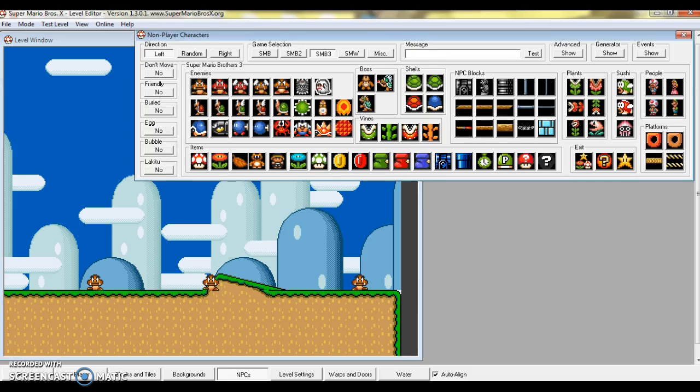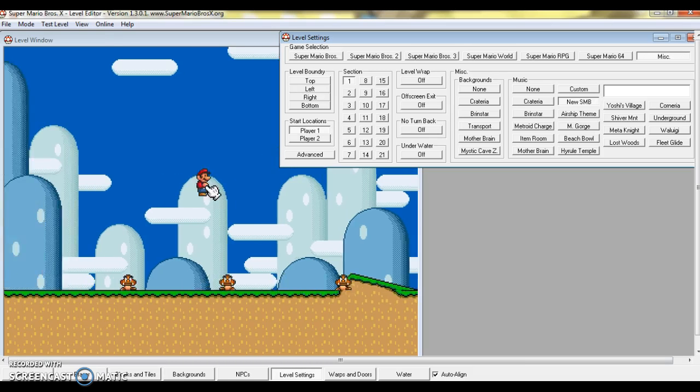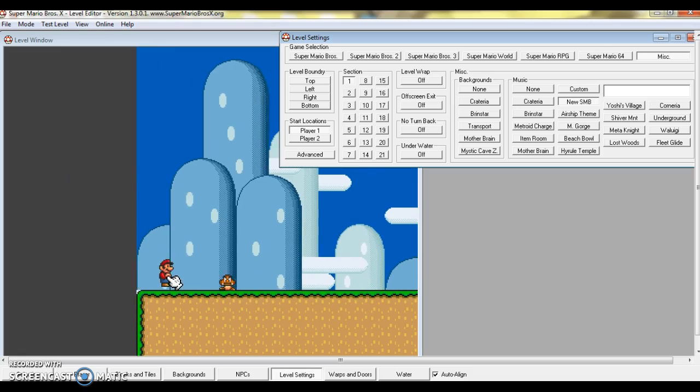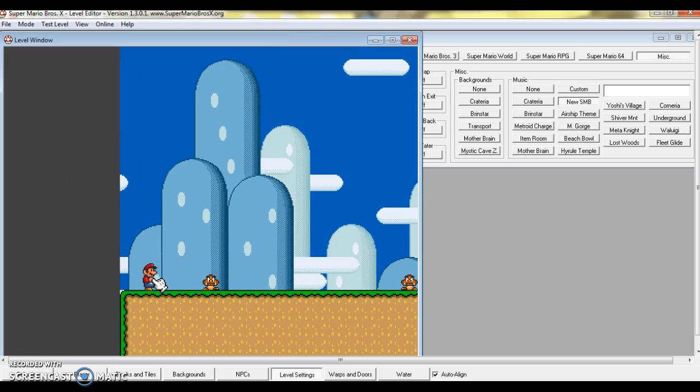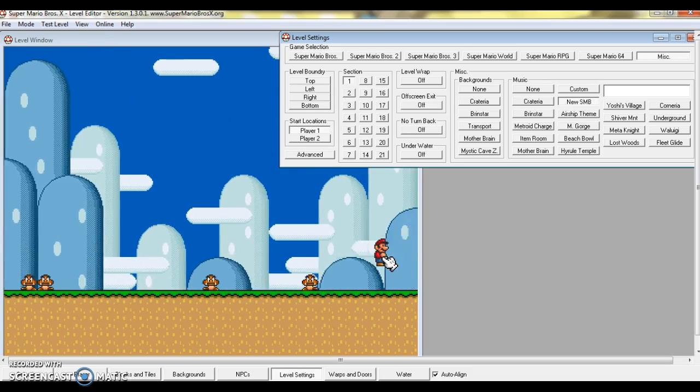It's kind of like Super Mario Maker. Oh, and I forgot to show you Level Warp. Level Warp — I don't know — it makes it so if you go back, you appear at the heel — right, heel.